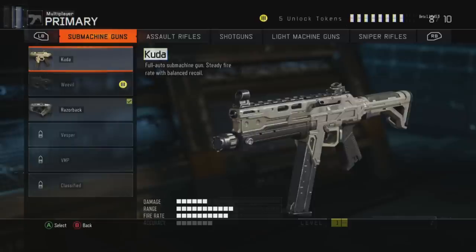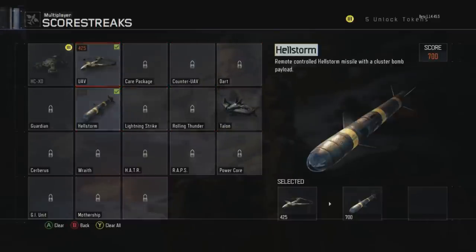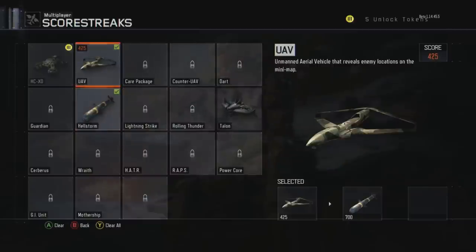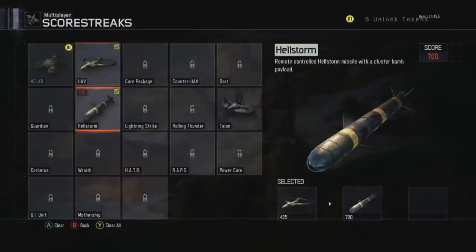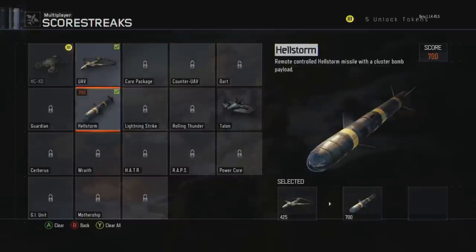Moving on to killstreaks — the ones I've been using in the beta and public matches are UAV, Hellstorm, and Lightning Strike. You're going to see all the pros using Hellstorm and Lightning Strike, as those are what we'll probably use on the competitive side. The UAV helps me get a lot of kills in public matches. If you want to go off in pubs, use UAV because it's easy to get and it shows you where everyone is, enabling you to chain into the Hellstorm and Lightning Strike.